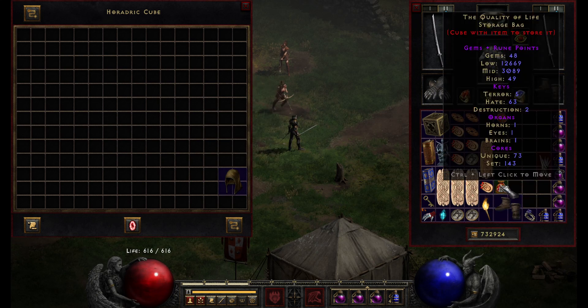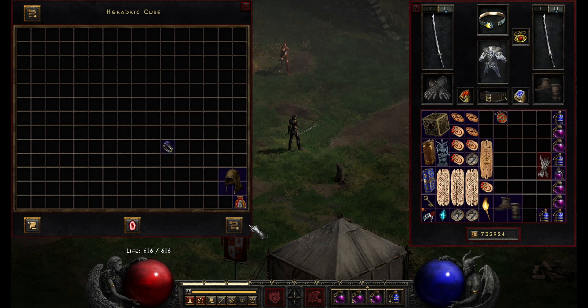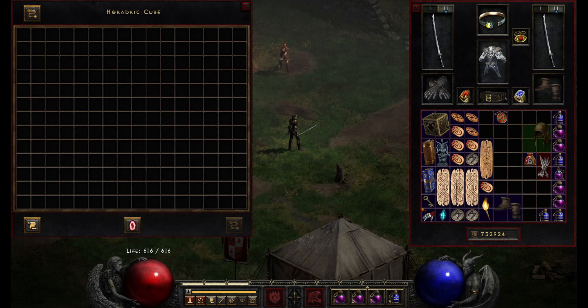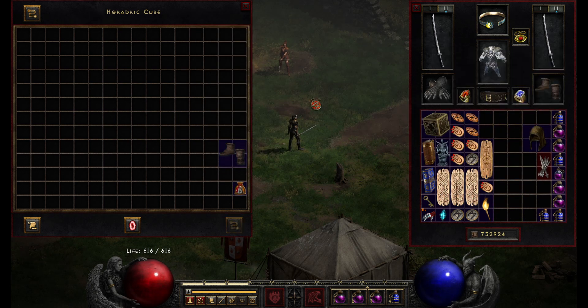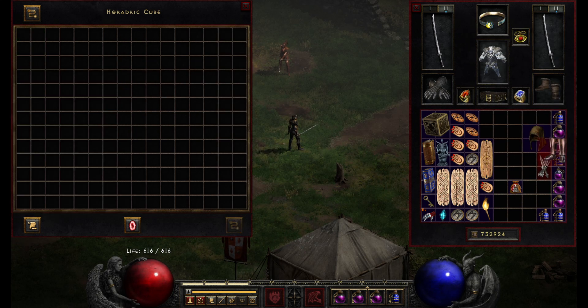With that said, let's go ahead and make a unique helm. We'll toss in a magic ring and get our blood contract for a unique armor piece, and then we'll get our unique helm from that. This time it happened to be pretty close to the original item type. And let's do the same thing now for a set item with some boots and a magic amulet — and we should have our set item there. And there we go.